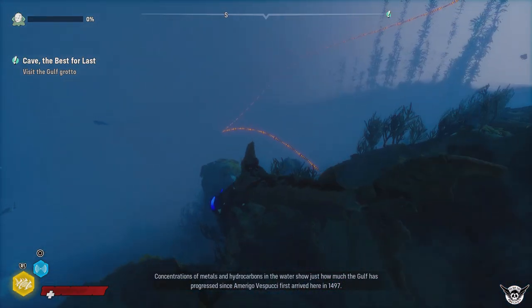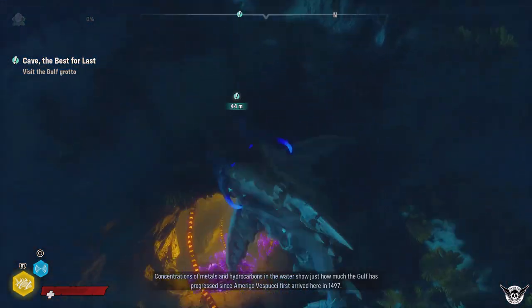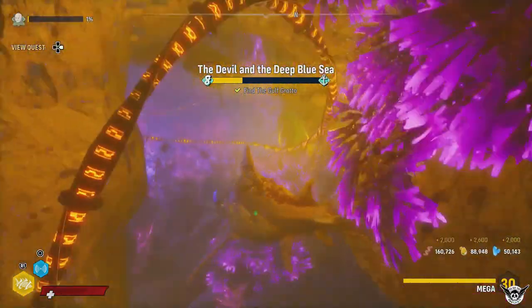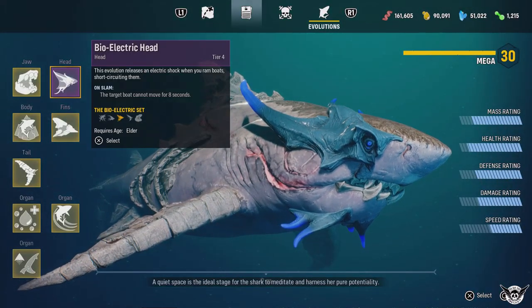The main campaign can be beaten in about 10 hours. My first playthrough took about 13, and I found most of the collectibles and points of interest. The game allows for a free-roam mode after you complete the main campaign, where you can find all the collectibles and evolutions for your shark.